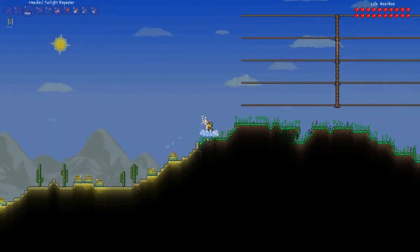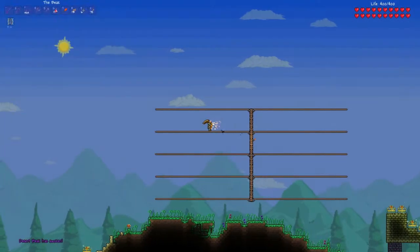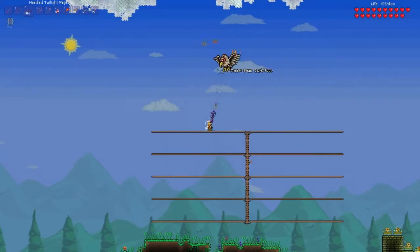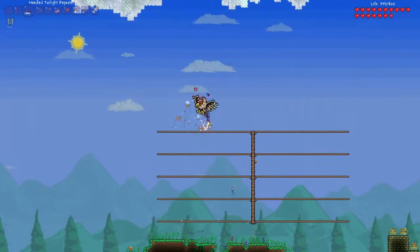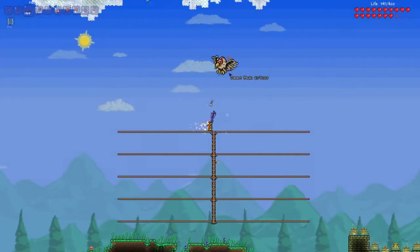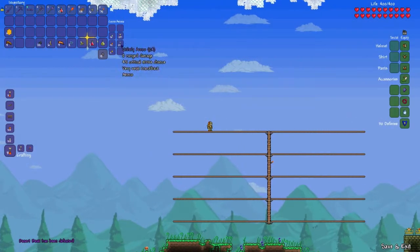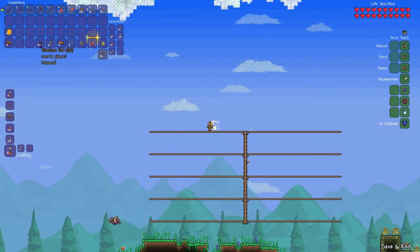Okay, I'm here at the arena. Let's fight first — the Beak. Well, that is amazing. This Twilight Repuiter is sick. I got 22 titanium ore, which I probably don't need.